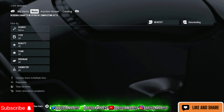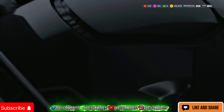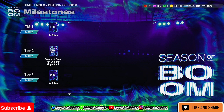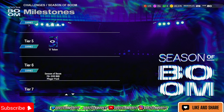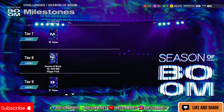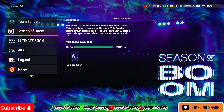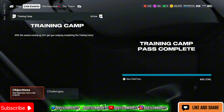The first way I want to show y'all — I just really figured this out — if you go here to challenges, do these Season of Boom challenges. Do all of these, and when you get those B tokens, O tokens, and M tokens — which basically spells out BOOM — once you do them and get all four, go here to where it says sets.